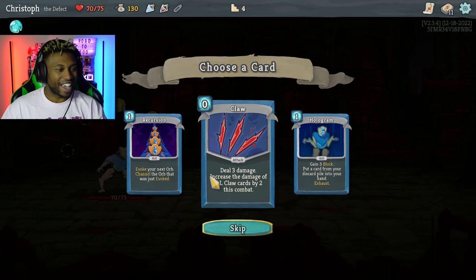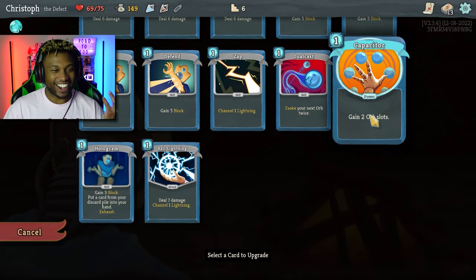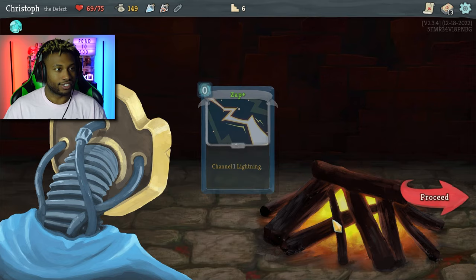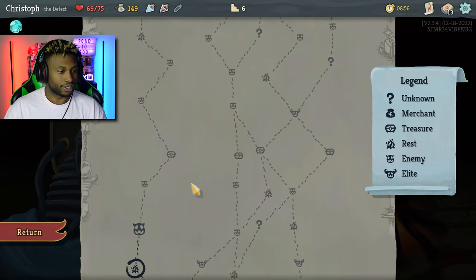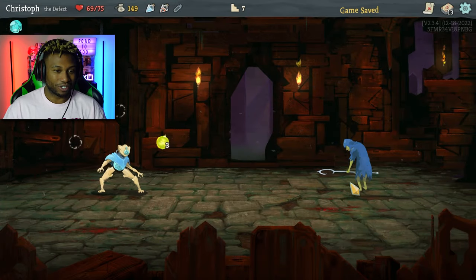The Defect is everything. I don't really need HP right now so I'm going to upgrade one of my cards. This is already going so much smoother than the last run. I've got two more rest spots before the boss, so if I need health — judging by how things are going I shouldn't — but just in case I have that opportunity.